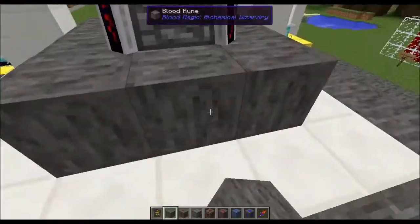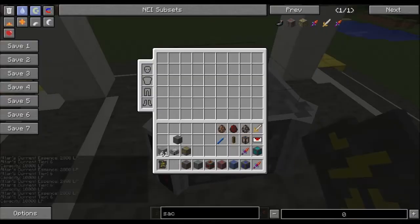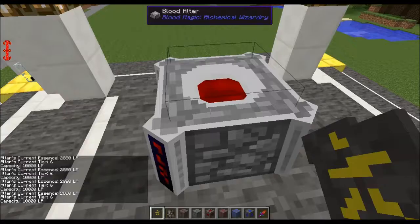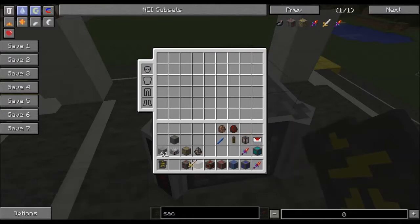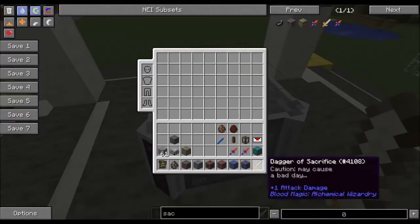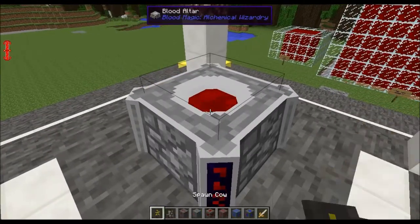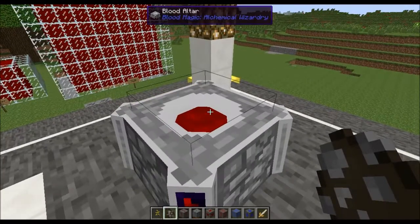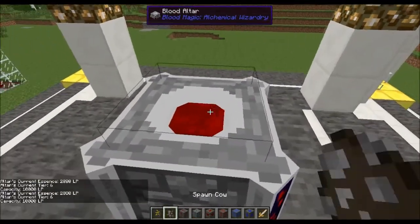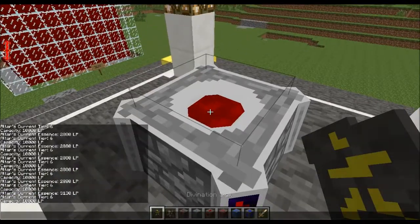Now we're going to go over the sacrifice rune for mobs. Our current essence is at 2,880. First, the dagger of sacrifice — made by putting an iron sword in your tier 2 altar with at least 3,000 life essence. This dagger allows us to use mobs to donate to the cause. We've got 2,880 in the altar right now. I sacrifice a cow, check the altar — we jumped up to 3,130, so sacrificing a mob gave us 250.